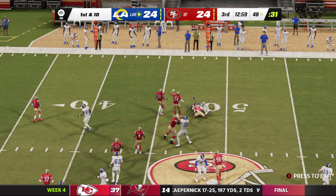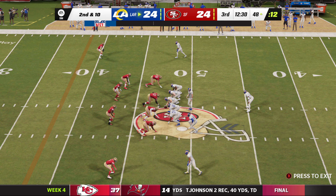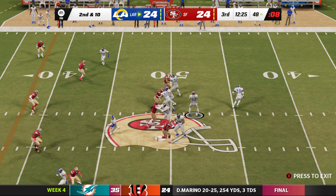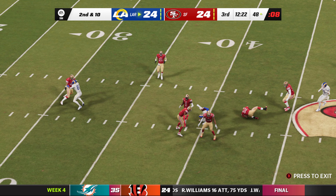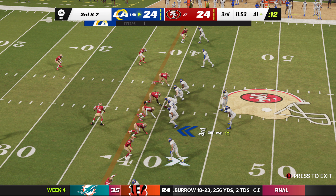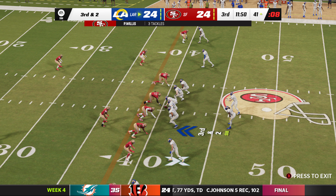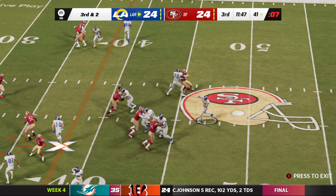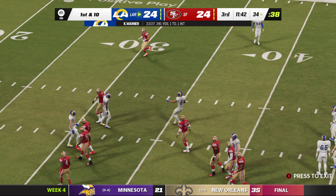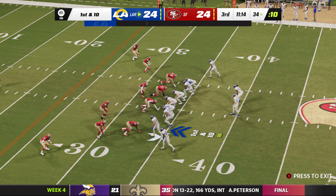The Rams start with a jet sweep — Warner can only get back to the line of scrimmage. Second and ten. Warner throws short on second down — complete to the tight end, brought down just shy of the 40. Third and two — possibly four-down territory. Warner finds his man complete over the middle — it's Holt. A Rams first down, converting on third and three with a nice gain of seven yards.